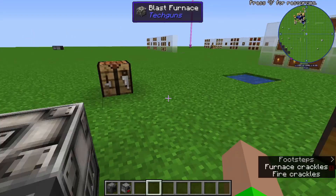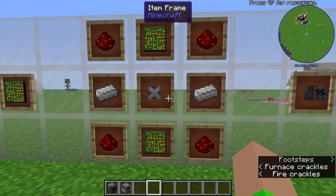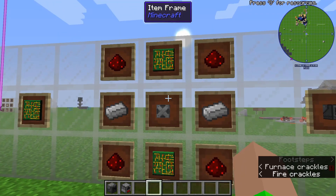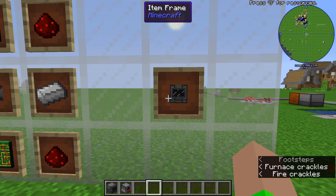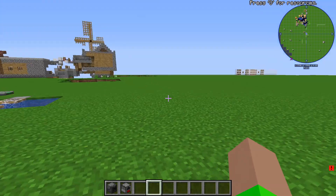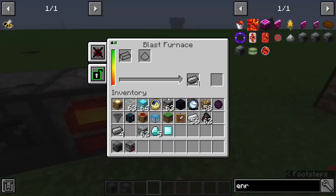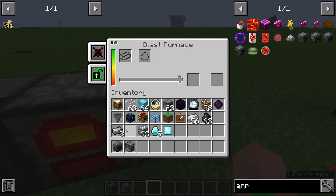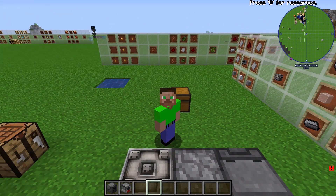It should be done by now — almost. Then you use a steel casing, two iron ingots, four redstone, and two circuit boards to make the Enrichment Chamber. And there you go. You've got ore doubling, and you can use it to make all kinds of other things for mods. It's a really good thing and it's really worthwhile to get. The steel ingots are done. I hope you enjoyed this tutorial — be sure to sub if you're new to the channel. Bye!